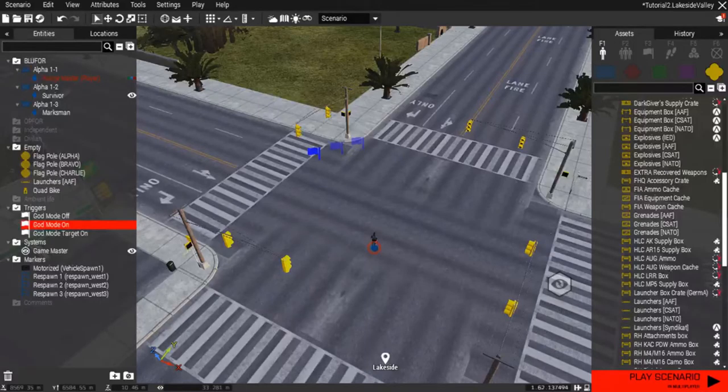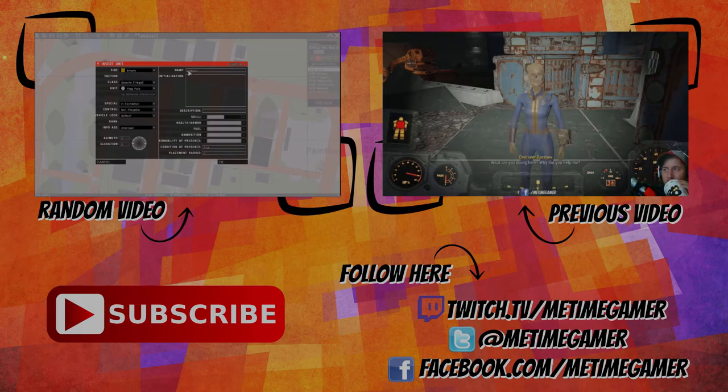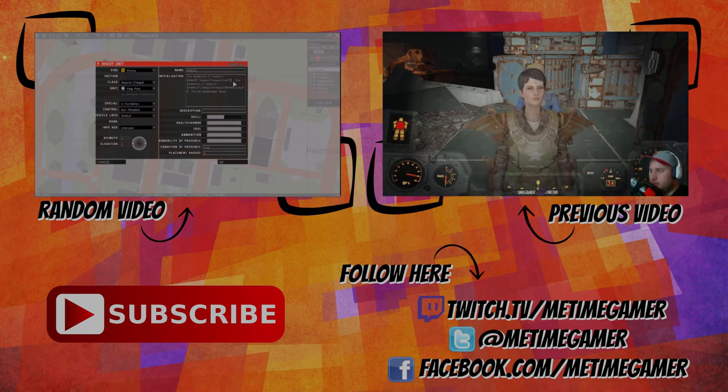They're basically all commands that, when you're playing in a scenario and you press escape and have your executable window open, that's where you can put them. I'm just taking those commands and putting them in an SQF file. So that is it — thank you so much for watching. Follow me at MeTimeGamer on Twitter, Twitch.tv slash MeTimeGamer, Facebook.com slash MeTimeGamer, and right here on YouTube slash MeTimeGamer. Go check out all the other videos in the ARMA tutorial series. Thank you so much and I will see you in the next video — keep on keeping on.